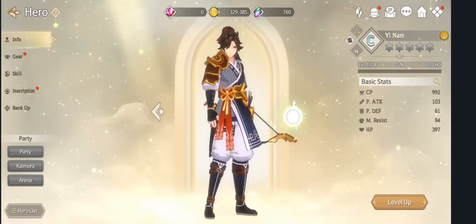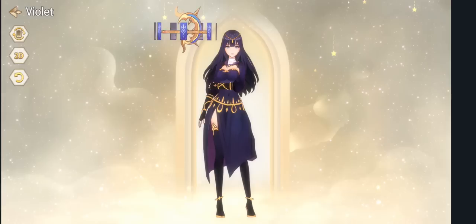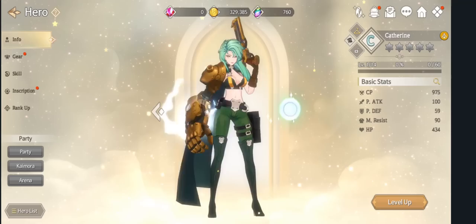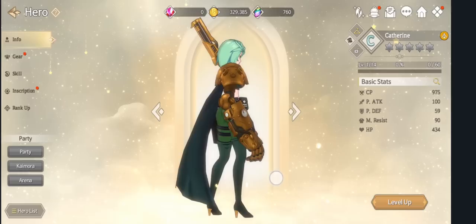We got ourselves a little merfolk-looking waifu — she looks pretty good. Got a lot of dupes of you. Hey, a bootleg Anubis-looking guy — not bad. And look at this little tarot card waifu. I kind of like this character's design — she has a gun, and then she also has a steampunk arm that also is a gun. It's double gun action — pow pow!